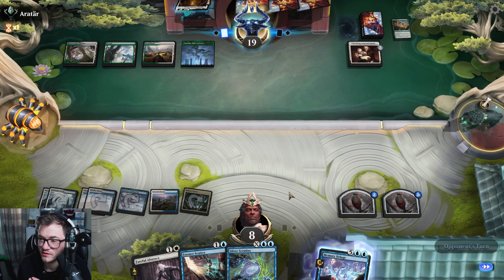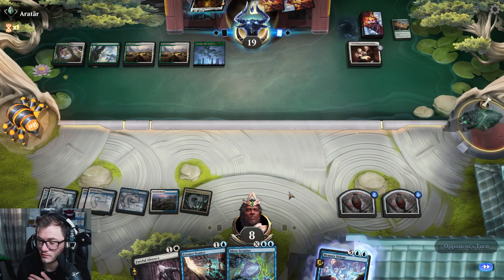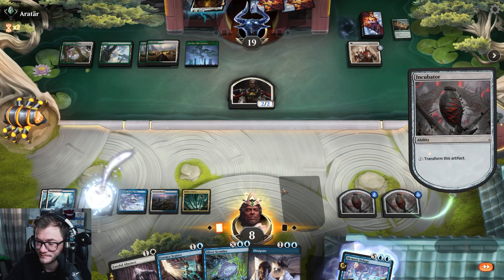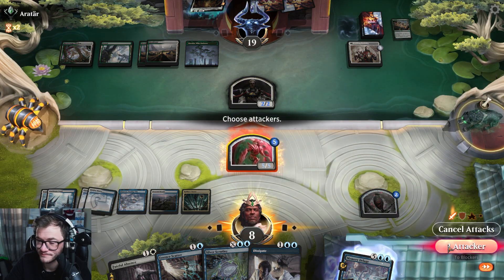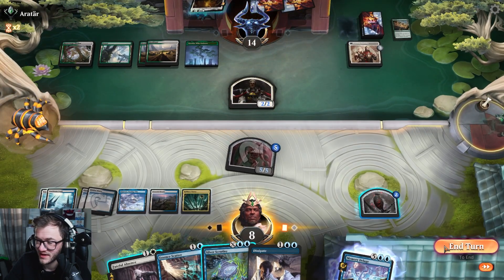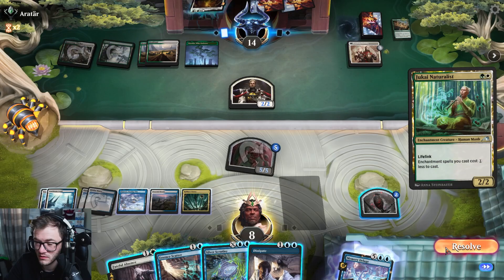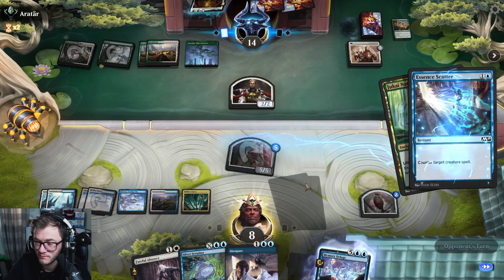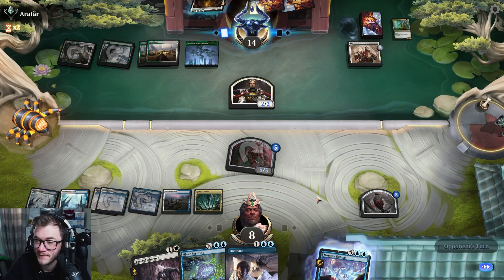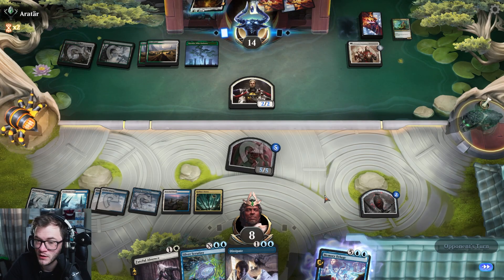Cool — now I've got a 2/2 and a 5/5. Let's rumble. If they have like a removal spell, a certification or something, I can always Dissipate. I don't want to deal with that stuff.